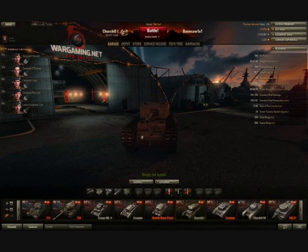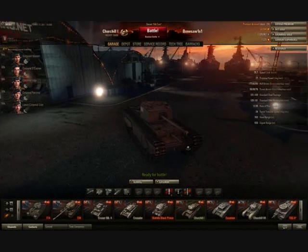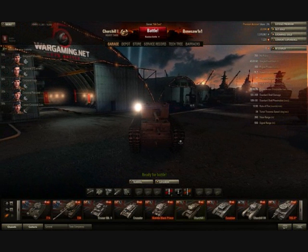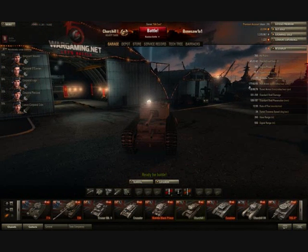Everything else — the upper glacis, the frontal hull section with the driver's hatch, the machine gun port, and the 3-inch howitzer (which is for decoration only and cannot be used) — is all much lower in armour. It's barely even close to 177mm.